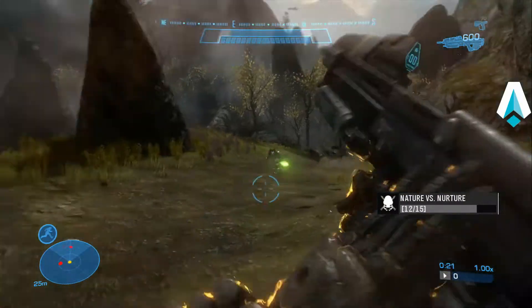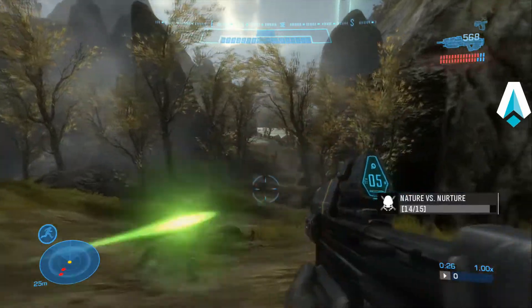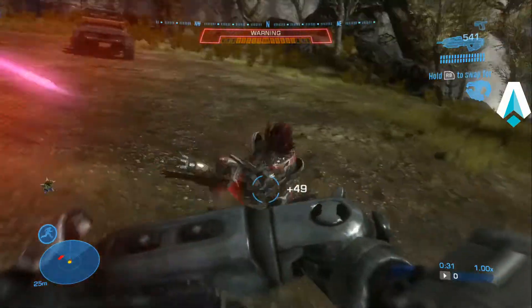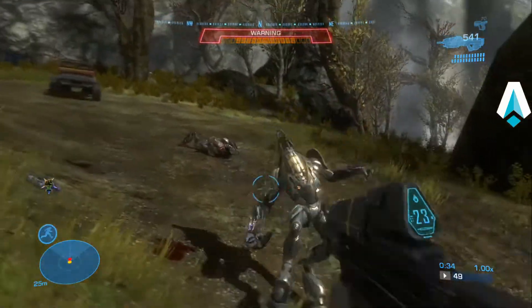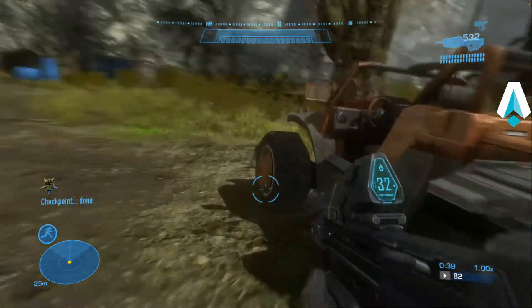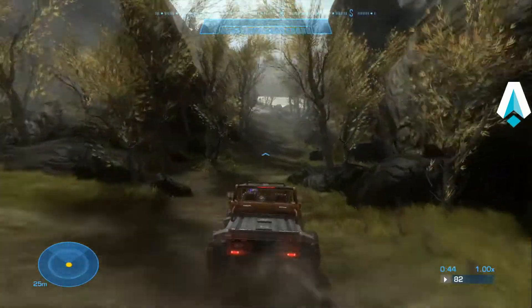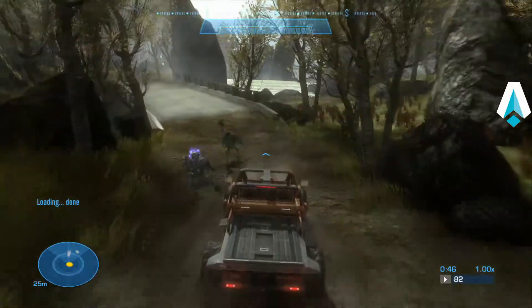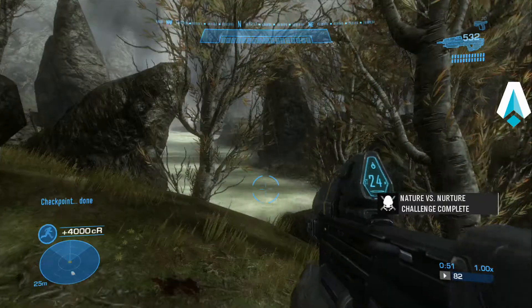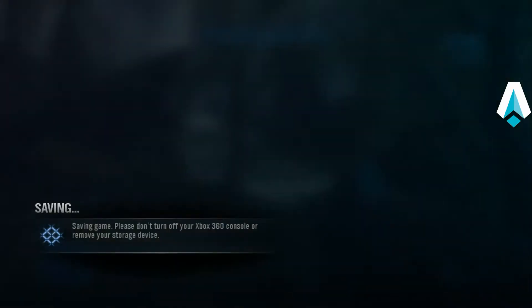Notice that I'm not even worried about the jackals here — I'll just take them out. Alright, got one more to take. Let's drop my shield here. There we go. Let's go get that last one. And that's it. That's the challenge — Nature versus Nurture: kill 15 MOA on Winter Contingency on normal or harder.